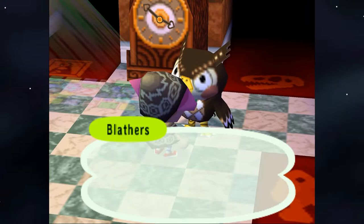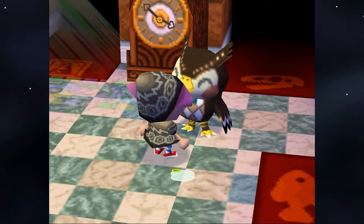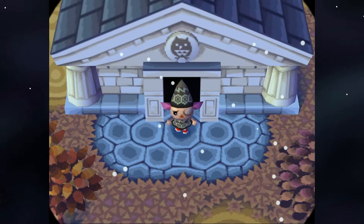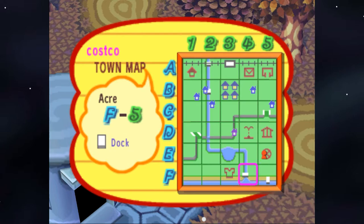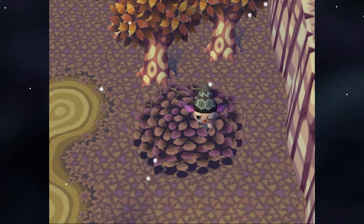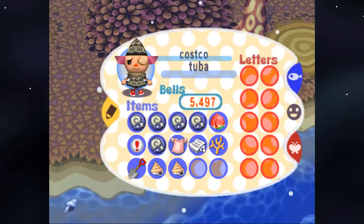Speaking of which — how did you get to where you are now? Right now I'm an associate character artist at Insomniac Games. We just shipped Miles Morales, Ratchet and Clank is coming, and there are other things I can't mention. The journey is a little bit of a whirlwind.